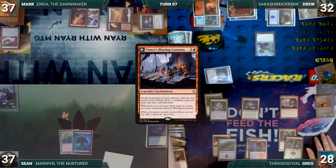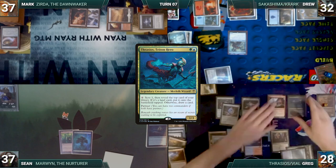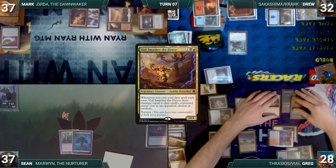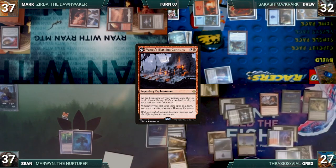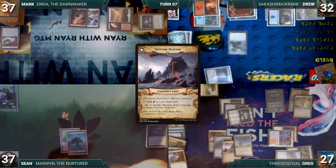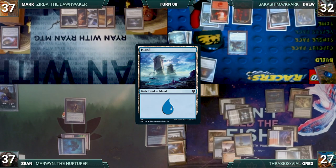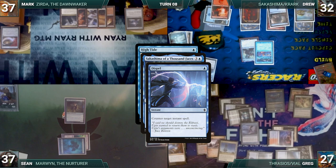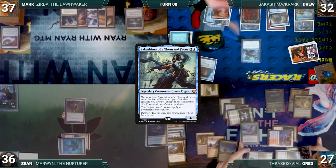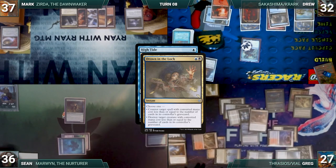During Greg's upkeep, Vance's Blasting Cannons triggers and he exiles an Exotic Orchard from the top of his library. He draws, plays an Island, and casts his commanders Thrasios Triton Hero and Vile Smasher the Fierce. He taps Talisman of Resilience to cast Keen Sense targeting Vile Smasher. Vance's Blasting Cannons triggers, and Greg transforms it into Spitfire Bastion. Drew draws and plays an Island. He casts High Tide triggering Sakashima. In response, Greg casts Dispel targeting High Tide. Vile Smasher deals 1 damage to Sean and Greg draws through Keen Sense. Dispel counters High Tide. Sakashima's trigger resolves, he wins the flip, and Drew copies High Tide. Greg responds by casting Drown in the Loch, countering the copy of High Tide.